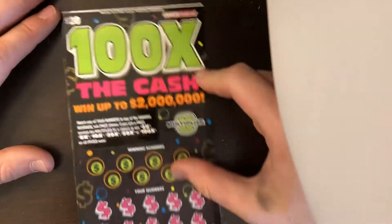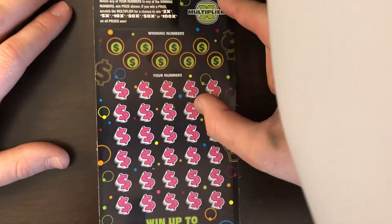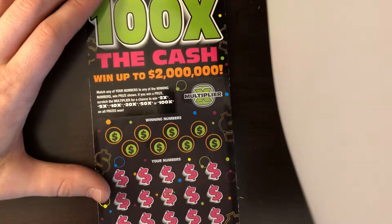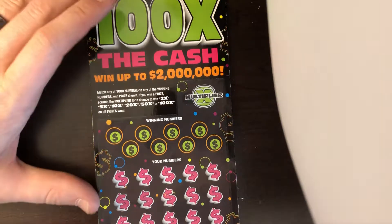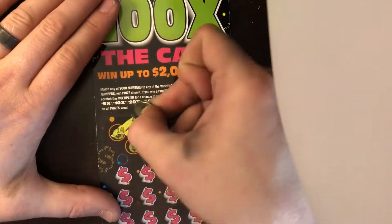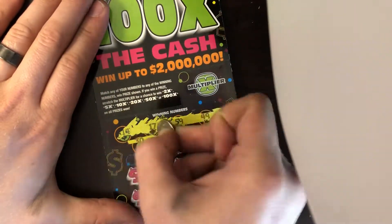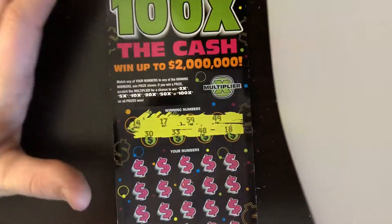Alright, we are needing something here. Hopefully a little double up on this $20 Hundred Times the Cash ticket. Match any of your numbers to any of the winning numbers to win the prize shown. If you win a prize, scratch the multiplier for a chance to win 2x, 5x, 10x, 20x, 50x, or 100x on all prizes won. We got a 14, 17, 59, 49, 30, 33, 48, and 18.